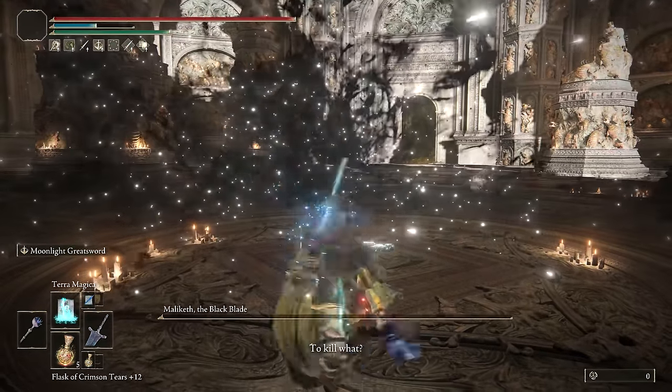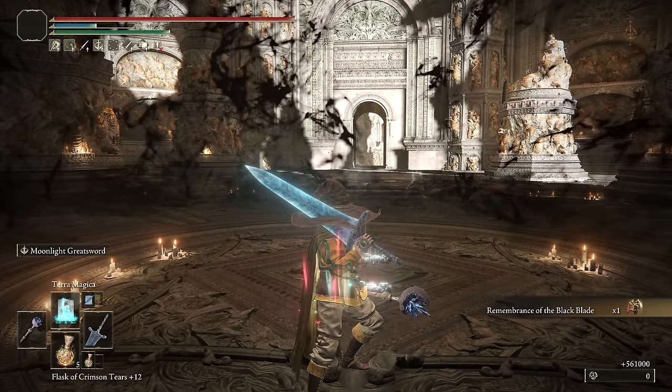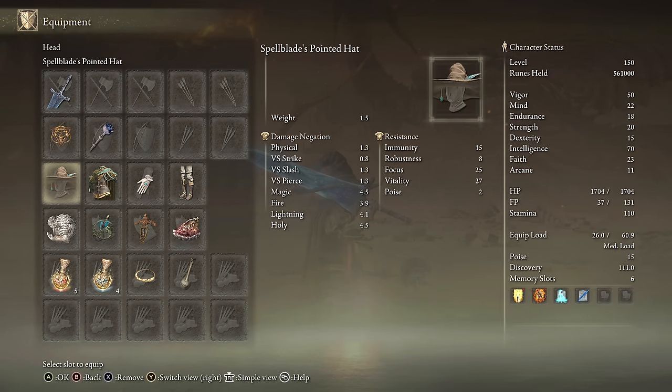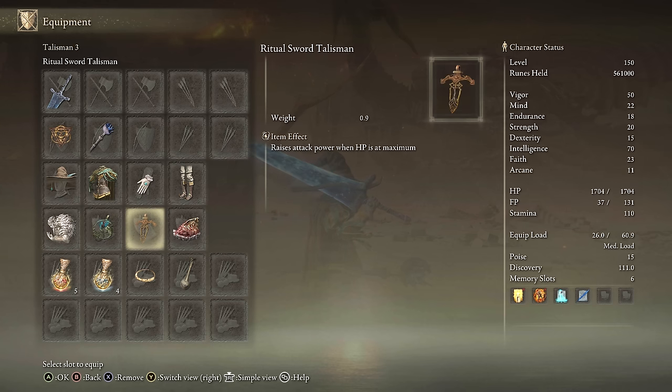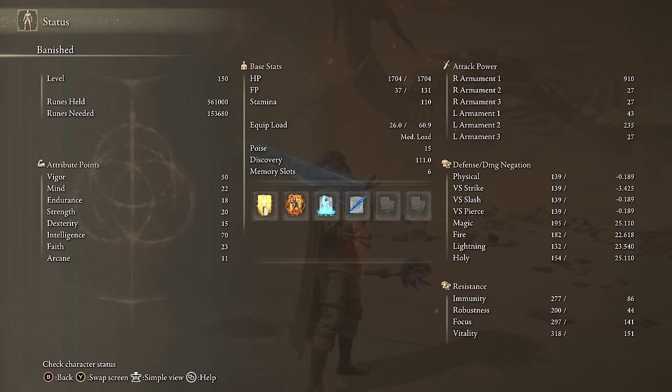For equipment on Darkmoon Greatsword: Darkmoon Greatsword preferably plus 10, any seal for buffs, any staff for Terra Magica, Spellblade set will boost this, Godfrey Icon, Magic Scorpion Charm, Ritual Swords Talisman, Shard of Alexander, Magic Tear, Faith Tear. For stats: 50 Vigor, 22 Mind, 18 Endurance, 70 Intelligence, 33 Faith with Faith Tier. Using Golden Vow, Howl of Shibiri, and Terra Magica to buff the power of the Darkmoon Greatsword.